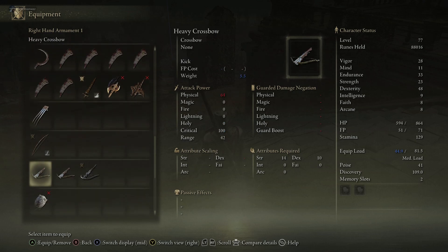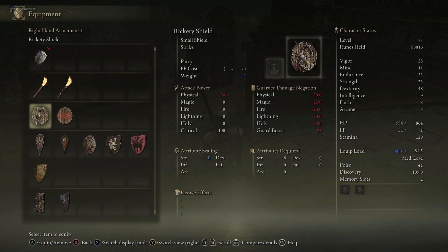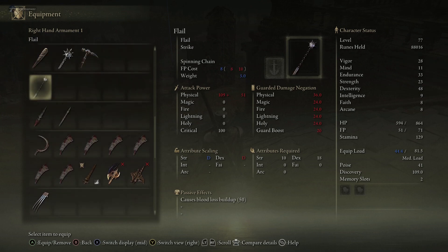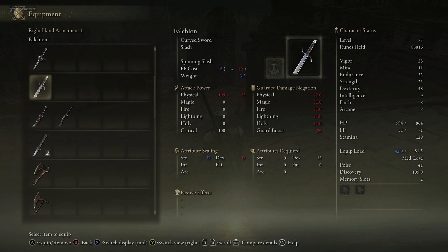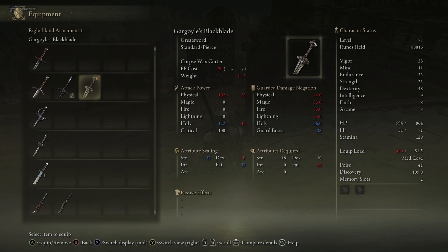Where is that sword? Let me sell some of this stuff. I've been farming that bridge down the road from here. Here's the black blade and it scales with strength and faith.